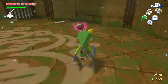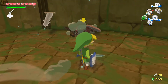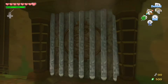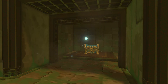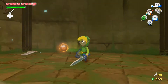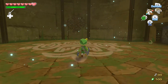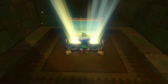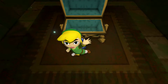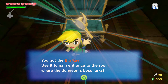It's funny that when I looked at the reviews for this game, I moaned that the camera angle is terrible, and nobody's called me out and said that I'm wrong. Right, there it is — there's the boss key. I knew it was in here. So now we need to find another fairy. You got the big key? Use it to gain entrance to the room where the dungeon's boss lurks.